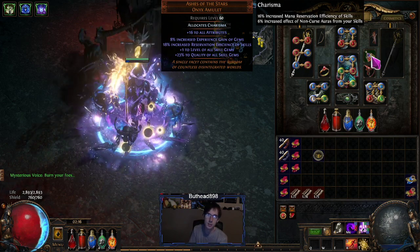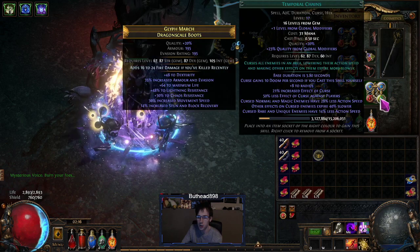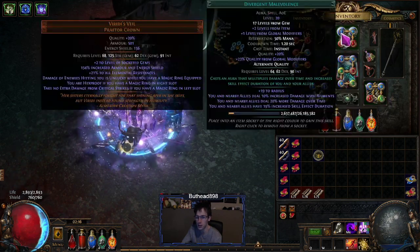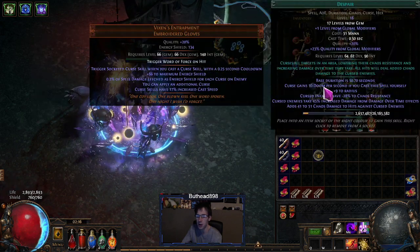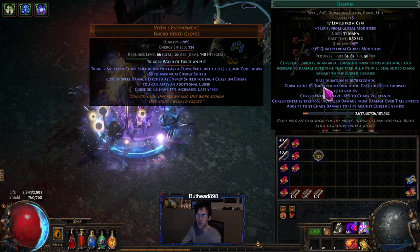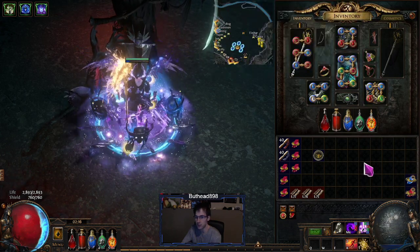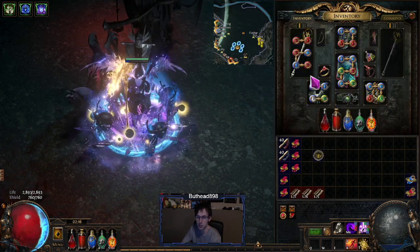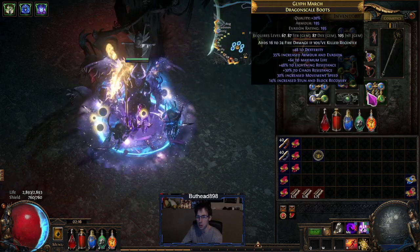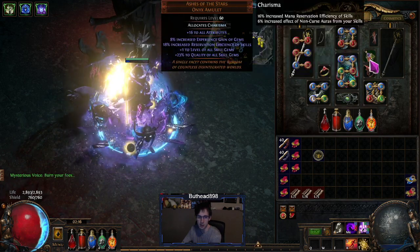My original plan was to use one of the necklaces that drop from Shaper or Elder. The Shaper one gives you temp chains as an aura for free, and the Elder one gives you Despair — there's also a Despair more chaos version. You can run either one; they're a lot cheaper than Ashes. Ashes is the super late game version. But I got a lucky drop while leveling that let me buy Ashes, so I just went with it since it's pretty cheap right now.